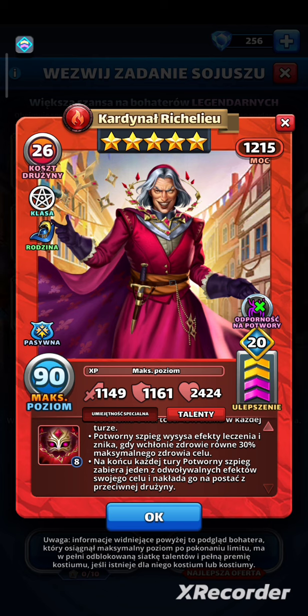Podsumowując, Richelieu jest fantastyczny. Świetne statystyki, szybka klasa, świetny bonus rodziny i pasywka, i rewelacyjna umiejętność specjalna z wysokimi obrażeniami i funkcyjnymi potworami. Obecna meta w dużym stopniu bazuje na podbiciach — mamy postacie z prowokacją, postacie jak Hipo, Mioni, Wstrząs i wiele innych. Richelieu nie tylko ich rozbraja, ale zabiera ich broń i używa jej przeciwko nim. Jest fantastyczną postacią do walk między graczami zarówno w ataku, jak i w obronie. Zdecydowanie jest wart pierścieni, talentów i przełamania limitu.